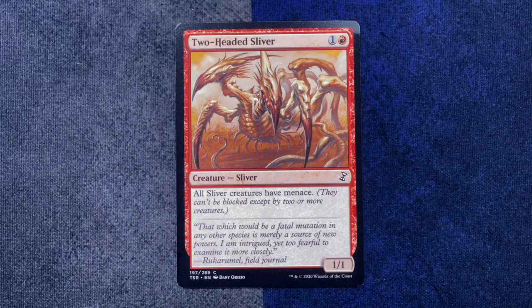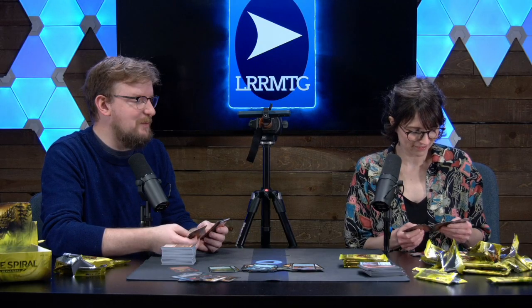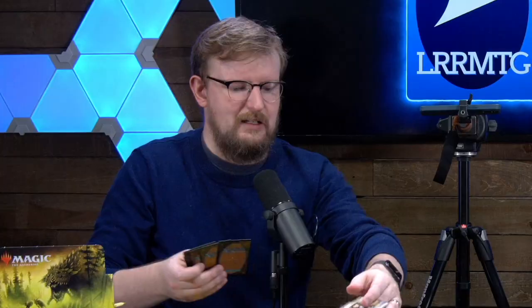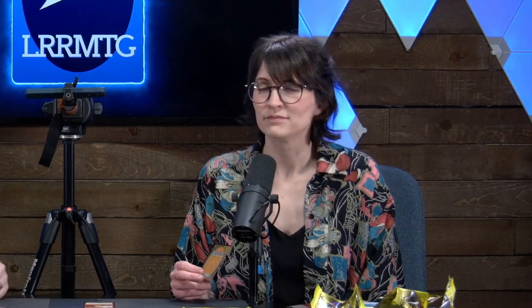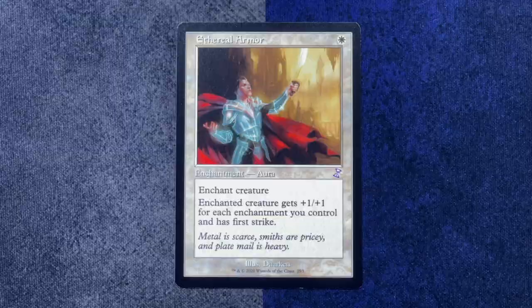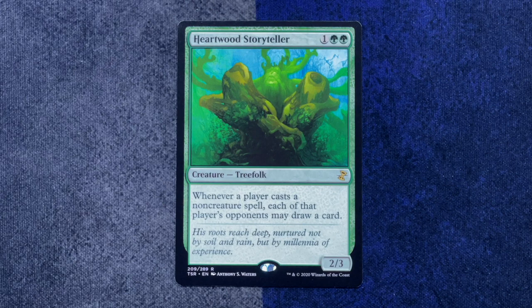Two-Headed Sliver. Only neutral milk hotel joke I'm going to make today. Don't make promises you can't keep. I've got a foil Deep Cavern Imp, which is a 2-2 with flying and haste. My rare is Reiterate. And the throwback card is Ethereal Armor — boggles! So my rare is Heartwood Storyteller — that card's great, that's in my Treefolk deck. And our throwback, also a classic — it's Raptors charm. Very nice.